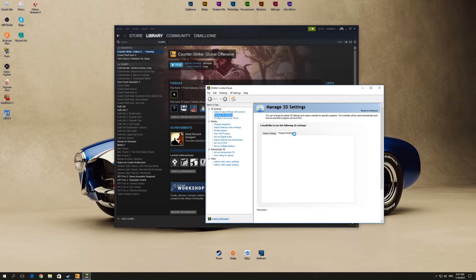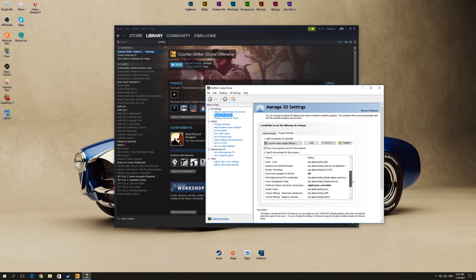Choose Program Settings. You need to choose your application, so select CSGO. Then scroll down and find 'Preferred Refresh Rate.' By default it's set to 'Use Global Setting (Highest Available).' You need to choose 'Application Controlled,' and then it should fix the problem. It fixed it for me and I hope it's going to fix it for you.